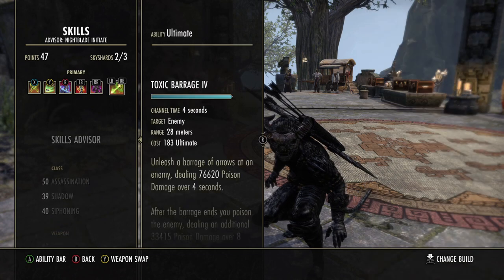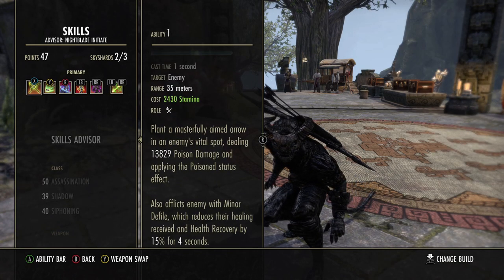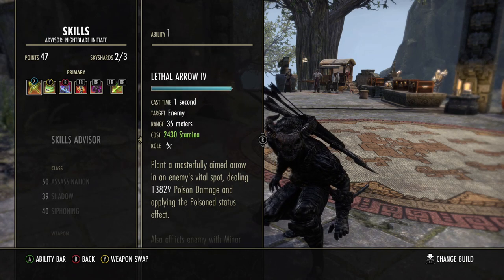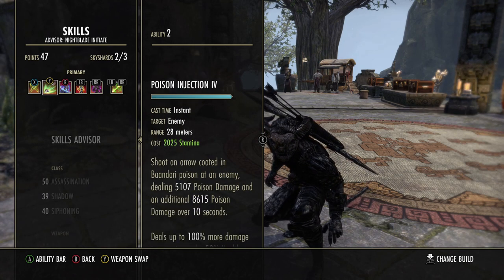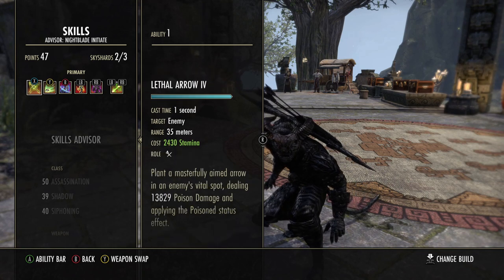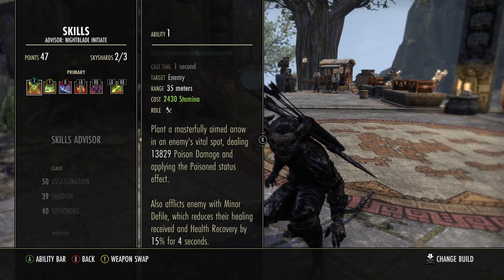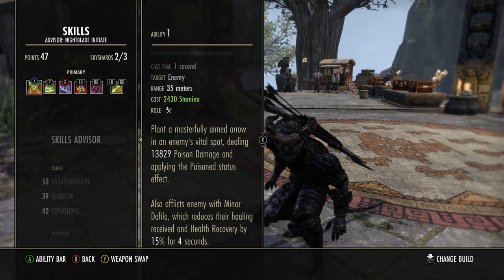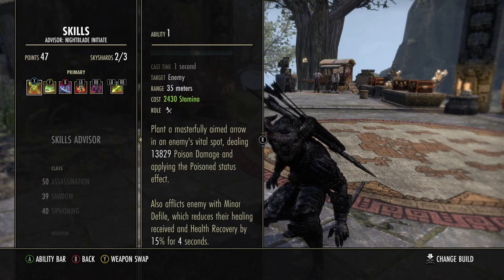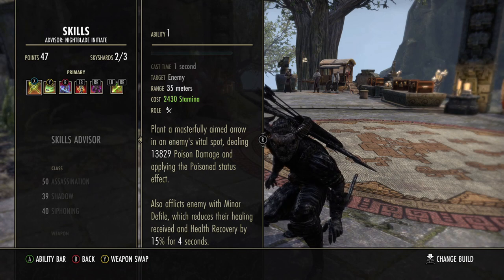For the front bar we have Lethal Arrow — my favorite ability in the game. I went with Lethal Arrow because I like that it applies a poison status effect and inflicts Minor Defile on the target. Although Minor Defile isn't as strong as when we used to have Major Defile, it's still pretty decent.